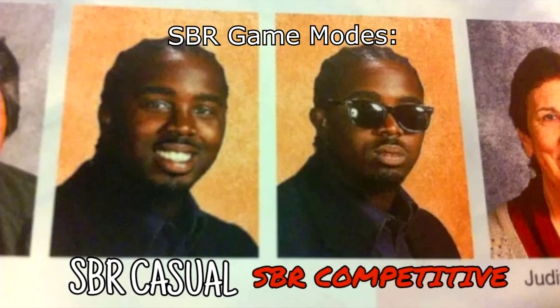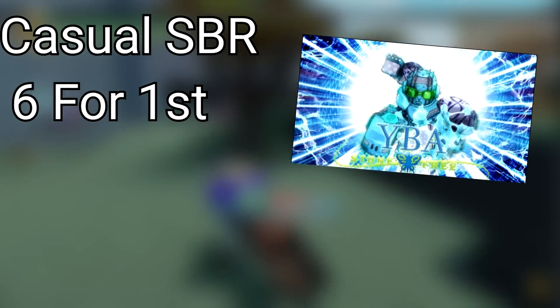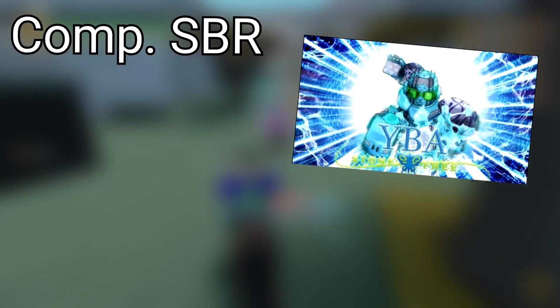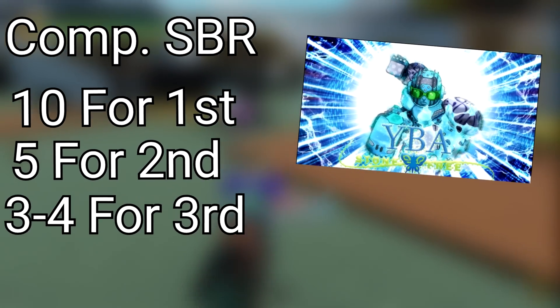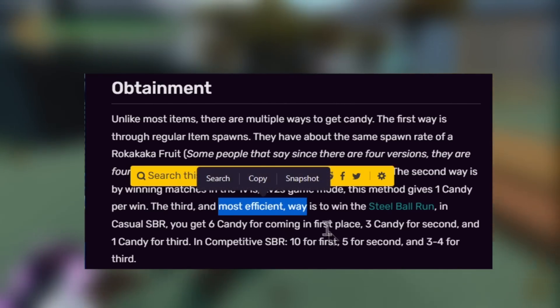Next up is Steel Ball Run. There are two types: Casual Steel Ball Run and Competitive Steel Ball Run. According to the Your Bizarre Adventure Wiki, in Casual SBR you get 6 candies for 1st place, 3 for 2nd, and 1 for 3rd. In Competitive SBR, you get 10 for 1st, 5 for 2nd, and an oddly specific 3-4 for 3rd. The Wiki says it's the most effective way.